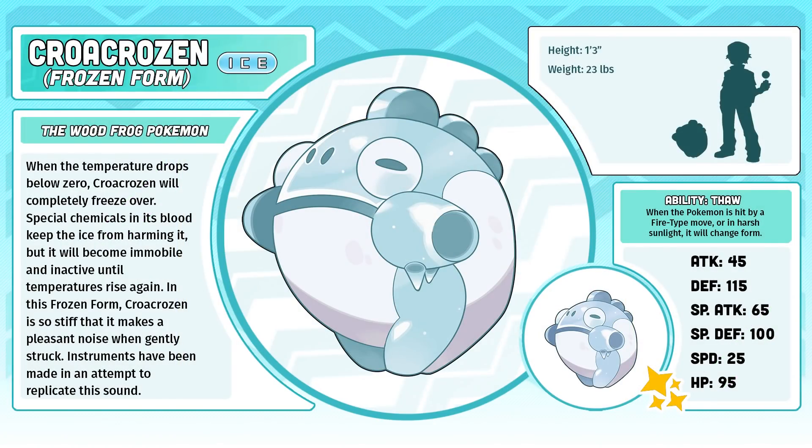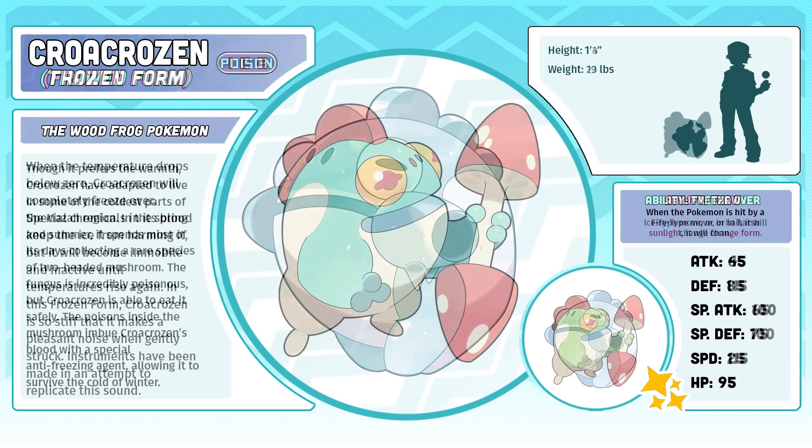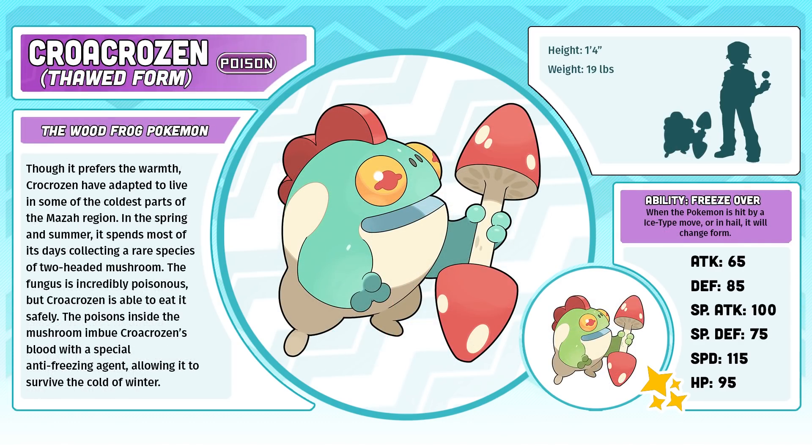Crocrozen — the Wood Frog Pokémon. Frozen form: When the temperature drops below zero, Crocrozen will completely freeze over. Special chemicals in its blood keep the ice from harming it, but it will become immobile and inactive until the temperatures rise again. In this frozen form, Crocrozen is so stiff that it makes a pleasant noise when gently struck. Instruments have been made in an attempt to replicate this sound. Thawed form: Though it prefers the warmth, Crocrozen have adapted to live in some of the coldest parts of the Maza region. In the spring and summer, it spends most of its days collecting a rare species of two-headed mushroom. The fungus is incredibly poisonous, but Crocrozen is able to eat it safely. The poison inside the mushroom imbues Crocrozen's blood with a special anti-freezing agent, allowing it to survive the cold winter.